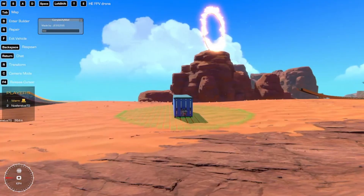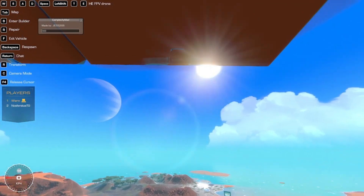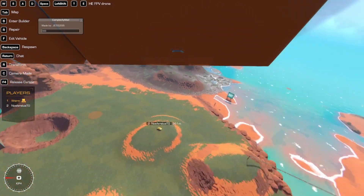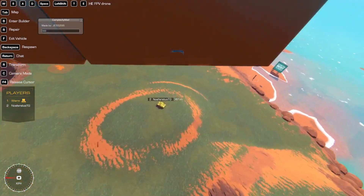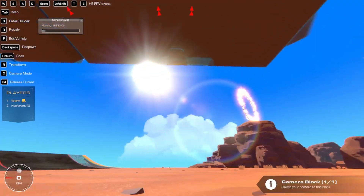The drones themselves are very simple to control. Shift is the camera controls. Space is the thrust. Their detonation is impact, so you have to hit something and it does it automatically. And double ASD for controls.